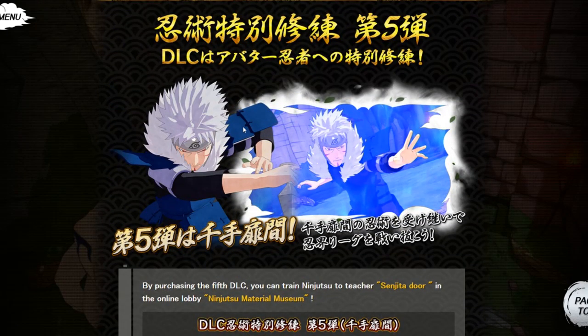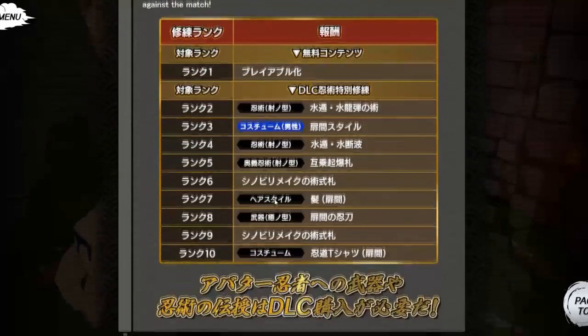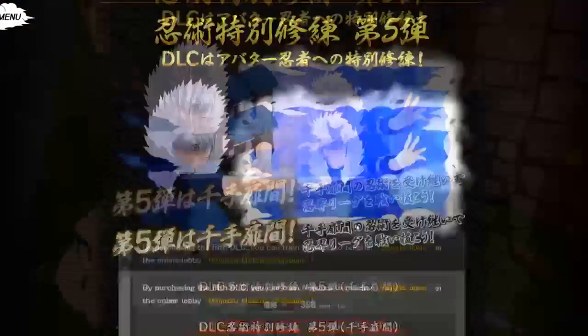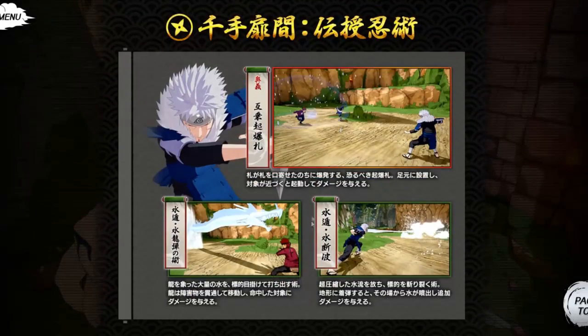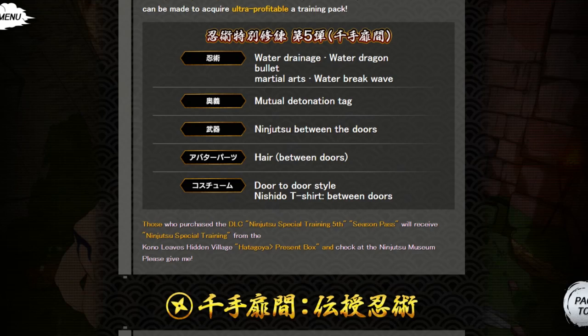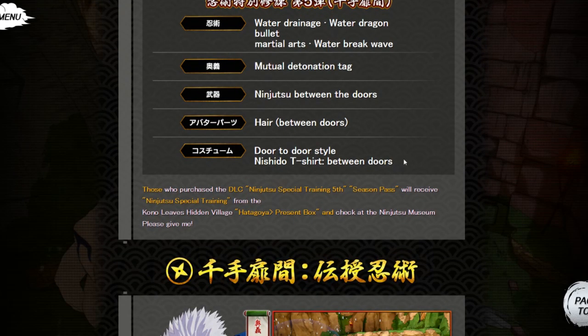So first we have Tobirama. Starting off there's water dragon bullet, which is pretty much water dragon jutsu — nothing crazy. Then there's something called Ninjutsu 'between doors' — I don't know why, like 'between the doors.' I feel like that's referencing Tobirama somehow, or maybe it's water style or something of that nature.